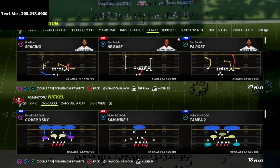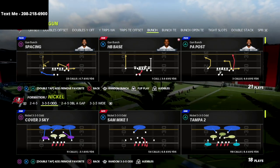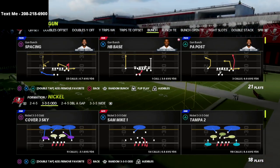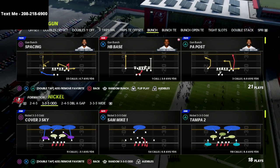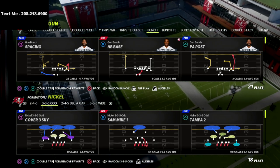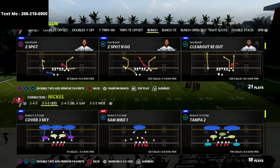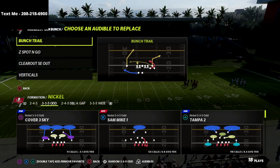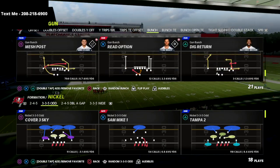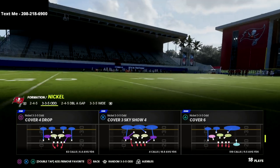I've actually released a full defensive ebook on the Nickel 335 Odd. In my opinion it brings the best mix of coverage and pressure in the game — phenomenal pressure from several different concepts. In fact we break down in our defensive ebook a way that you can get pressure by only sending two people at the quarterback. This match defense is one of the better ways to combat the gun bunch meta offense we're seeing online, in Weekend League, and in the competitive scene. Let's dive in and show you how the Cover Six works out of the Nickel 335 Odd.